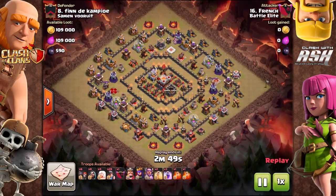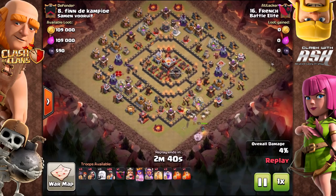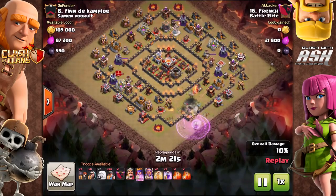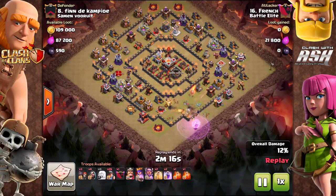I'll hit play now. So I start here with the queen walk, and what I'm trying to do is charge her in and draw that clan castle out. You might note that I start with a few miners, and the purpose of that is to make sure those wall breakers don't fail — that will absolutely ruin you, especially in my case because I didn't bring any jump spells. Make sure you get that rage in early. I'm watching her charge in now.